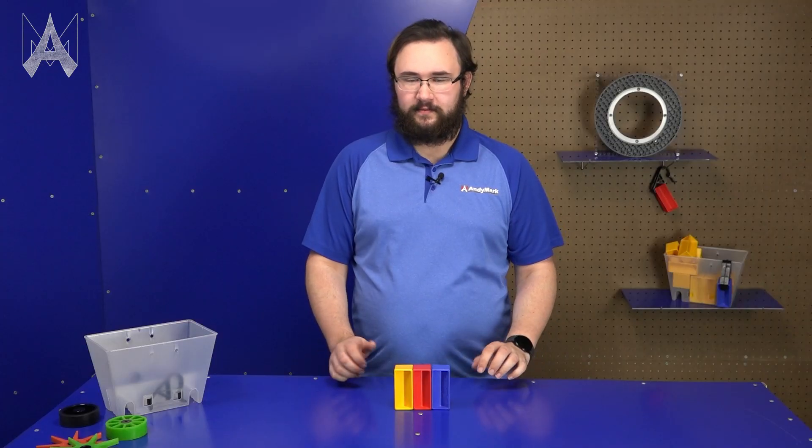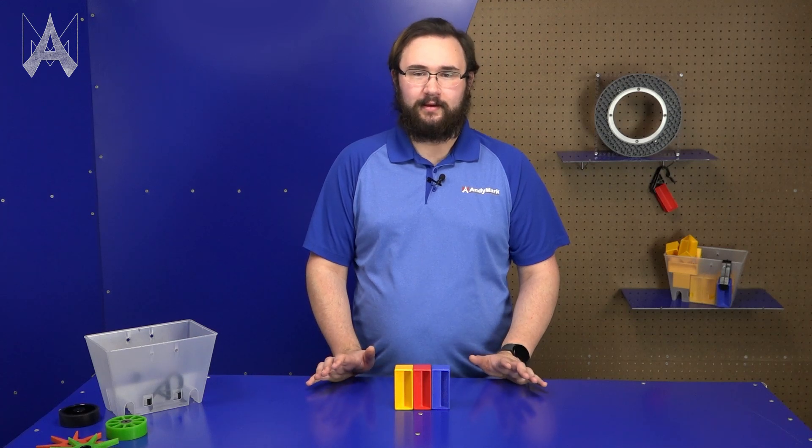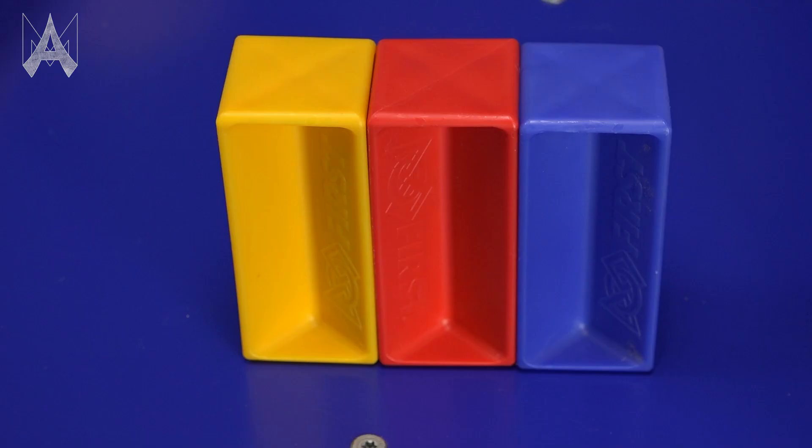The sample comes in three different colors: yellow, red, and blue. Yellow is the neutral sample, while the red and blue samples correspond to your alliance color.